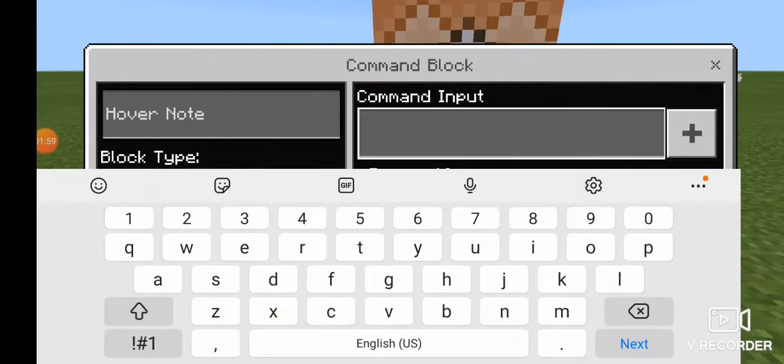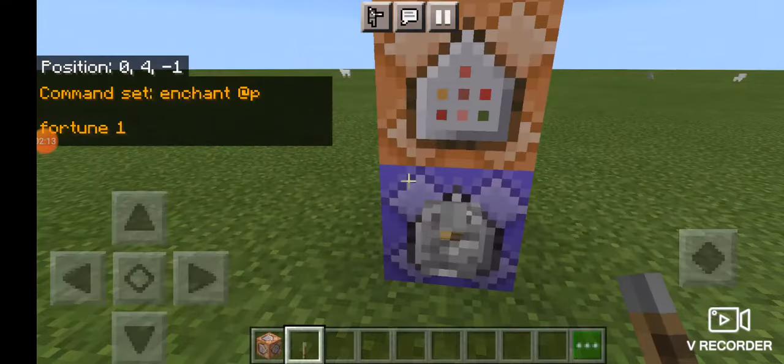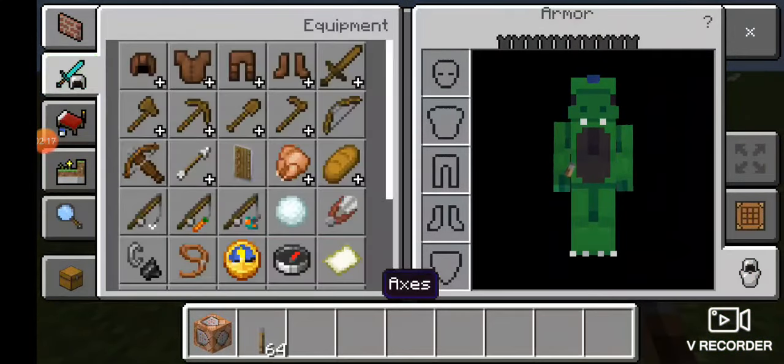Then in here you're going to write: enchant @p fortune 1. For some reason that will actually give you fortune 2.